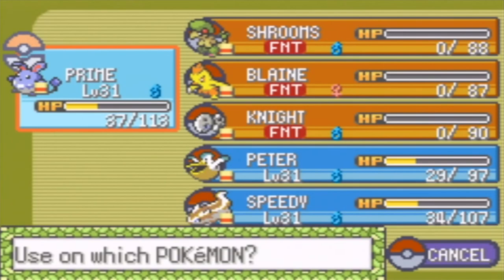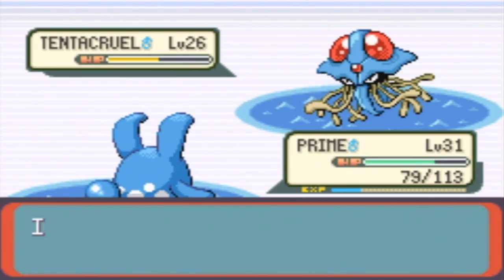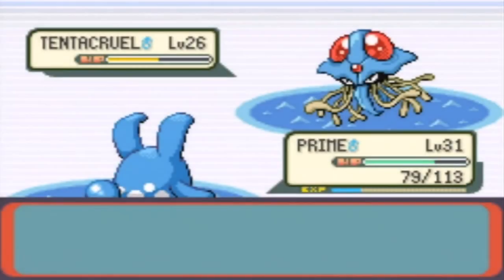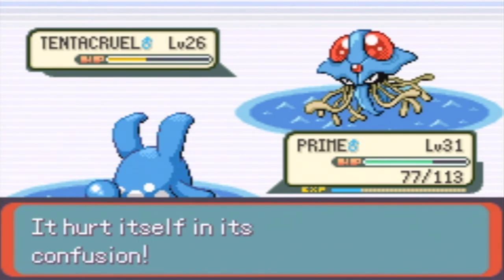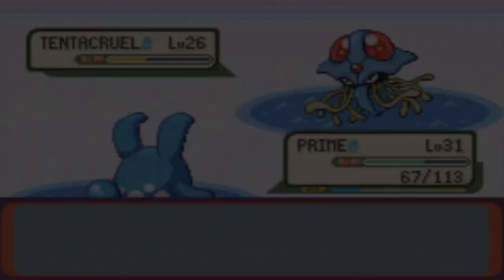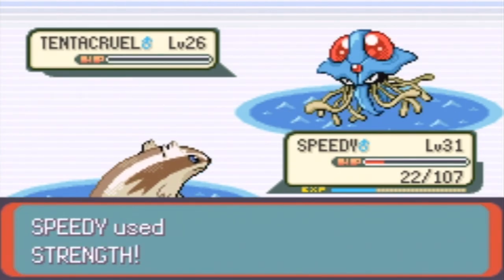I'm going to use a Super Potion on Prime, and then kill the confusion with the Lum Berry. This should bring Prime to around 79 HP, so I did 8 HP — I can take another Bubble Beam. I did the math. I didn't even go back to my bag — I hate when I do that. Let's go with the rollout combo again. Stop confusing my Prime — ruining my rollout combo. This isn't going anywhere so I'm just going to switch out. I should get Strength on that Tentacruel — there it gets the Tentacruel.